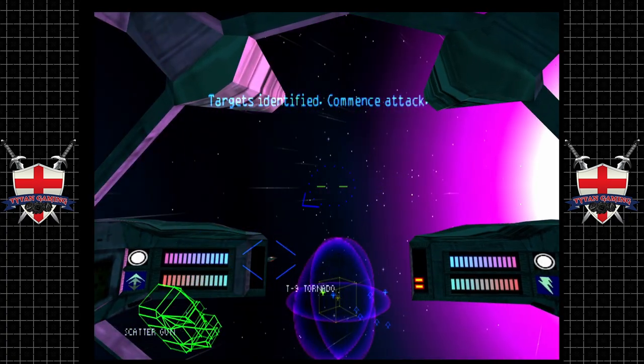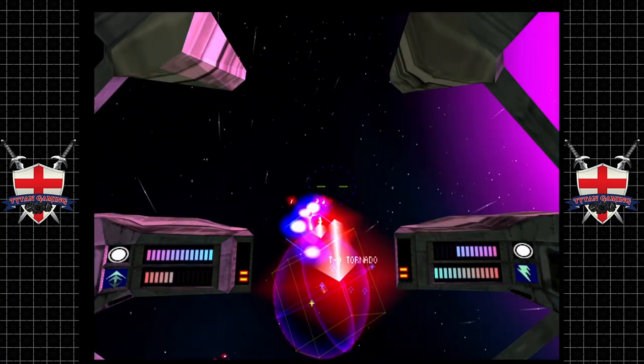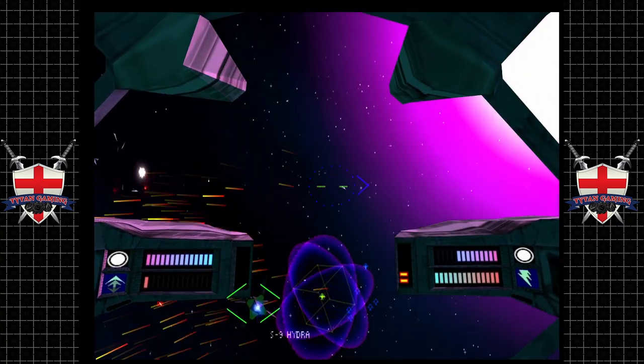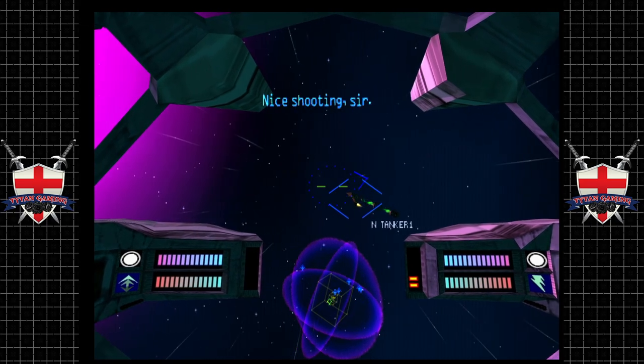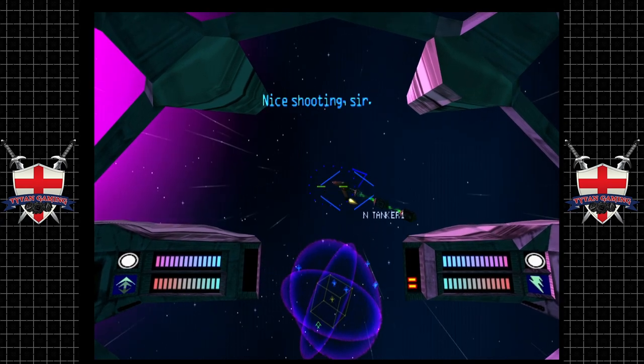Let's get our scatter laser going — scatter gun, as it calls itself. We have some tornado scout craft. We should be able to handle a few of these. Let's go take out these tankers. Nice shooting, sir. Thank you. I'm a sir now, am I? Alright. Nice to know.